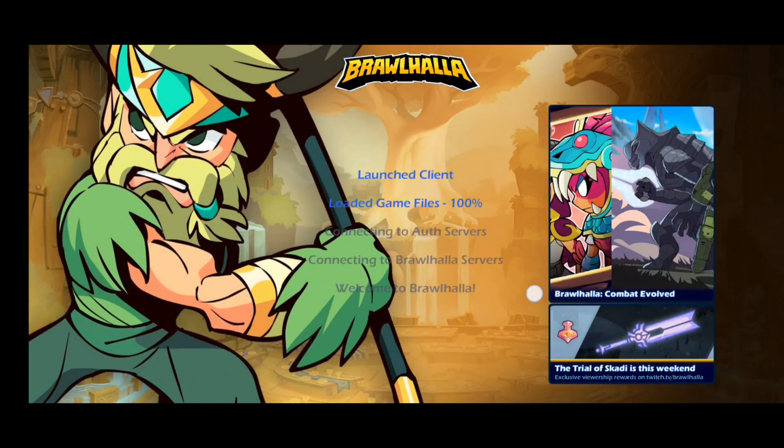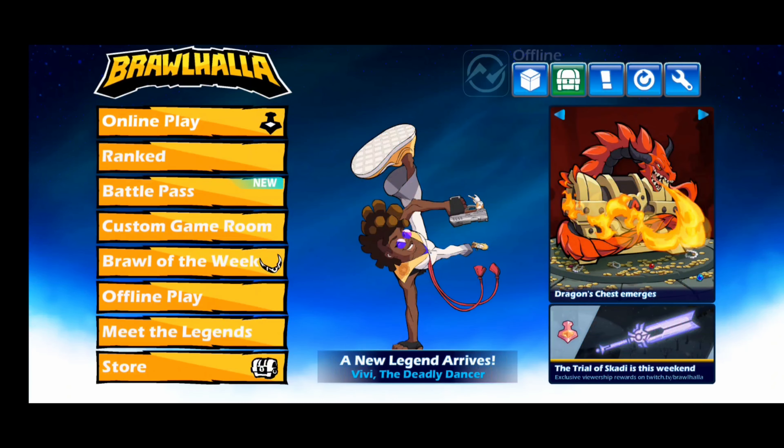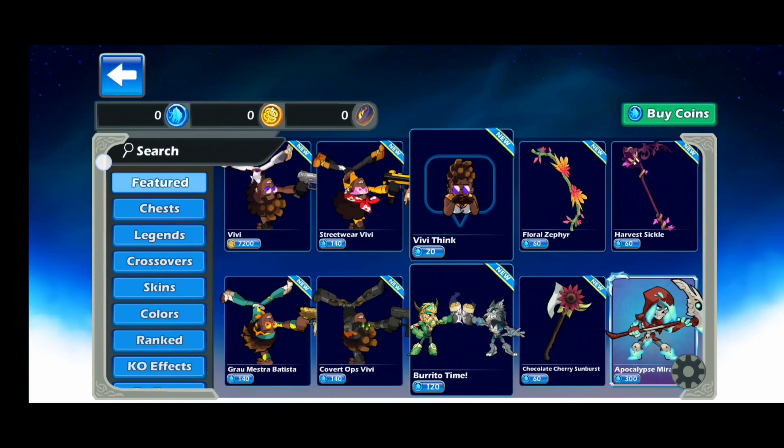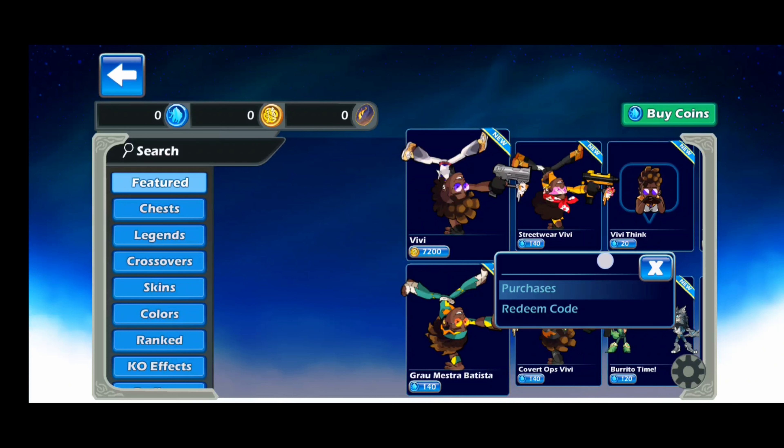The option may be a bit hidden, but on any mobile device such as Android or iOS you just need to access the store. First of all, open the application and tap on the chest icon to be taken to the store where you can view your coins and gold.